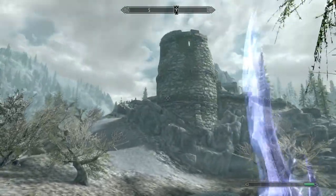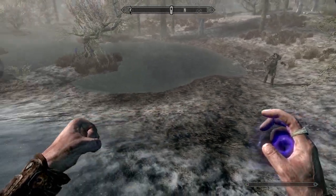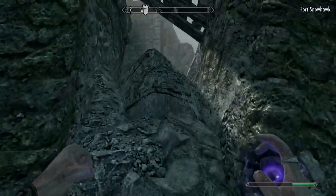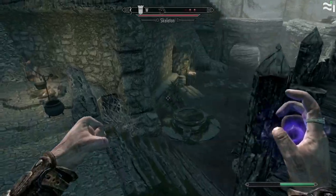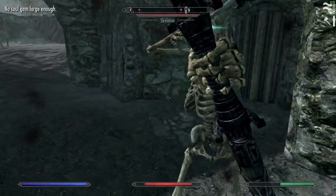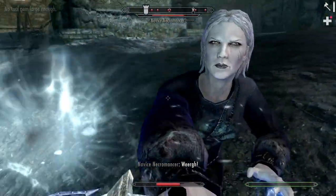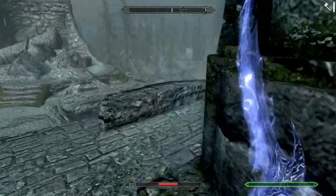So we're heading off to a tomb. I might explore this fort because I generally don't explore forts. We'll wait here to get Inigo back with us, and I guess our skeleton — who is a vital member of the team and I remember that he exists often.